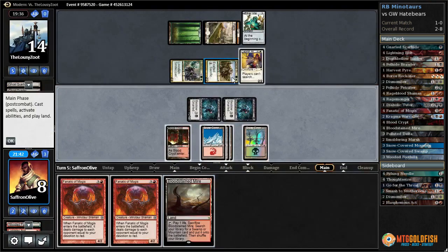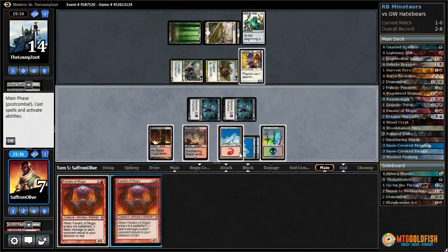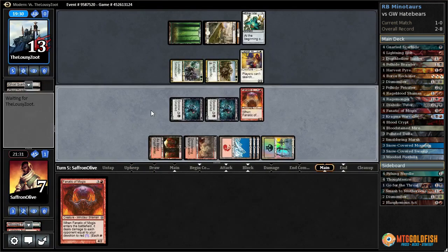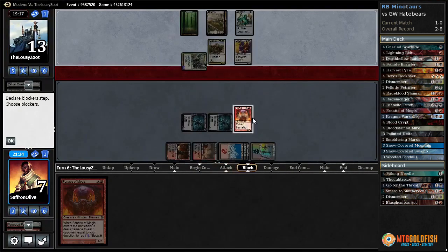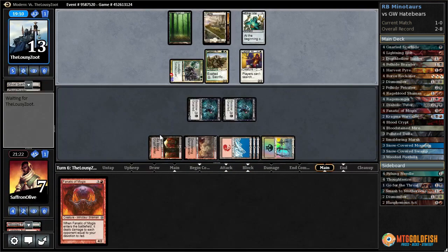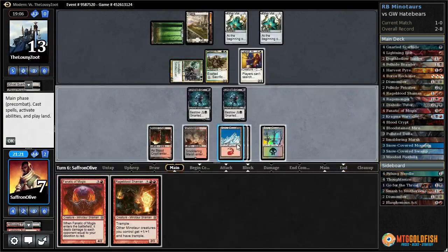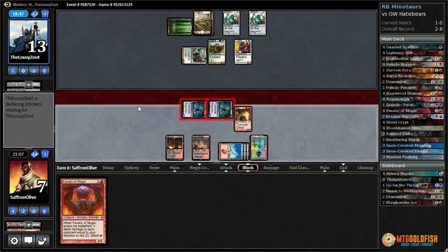We attack with both — Bloodstained Mire, pay two for Arbiter, sack Bloodstained Mire, get a Smoldering Marsh. Fanatic of Rhonas — pings for one. When it goes to attack with Smiter, I guess we have to chump here unfortunately. We pretty much have to play towards a Blasphemous Act or another Boros Reckoner. Aether Vile isn't too scary. Blasphemous Act, Rage Blood — I guess we can Rage Blood, attack with both creatures. Are we somehow going to get there?